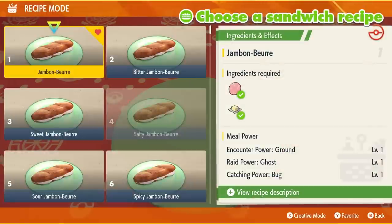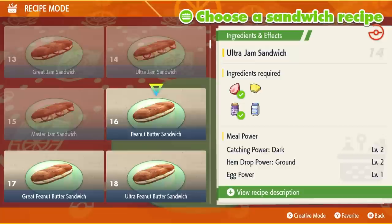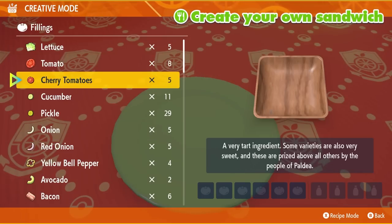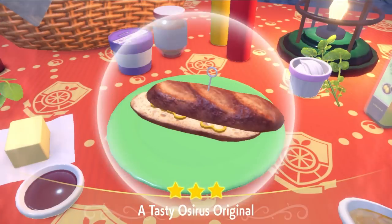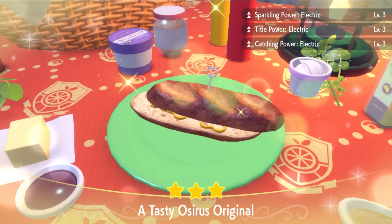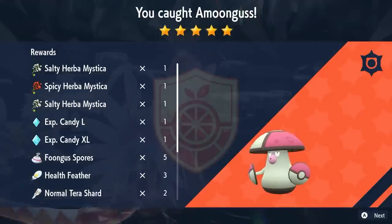Sandwiches play a big part within a lot of things you can do in Scarlet and Violet. They offer boosting powers to an array of different facilities within these games — you can get Hatching Power, Egg Power, Encounter Power, and Experience Power. But the big one we're going to be concentrating on in today's video is Sparkling Power, which is only obtainable by using Herba Mystica.